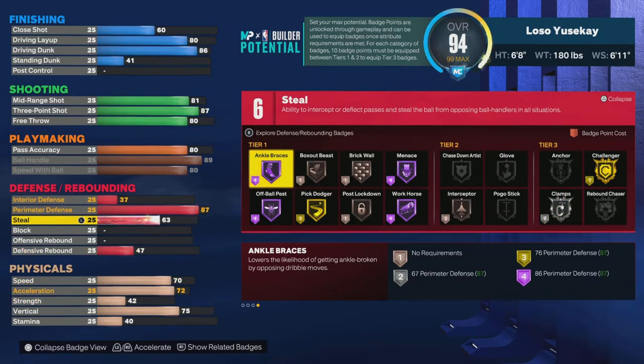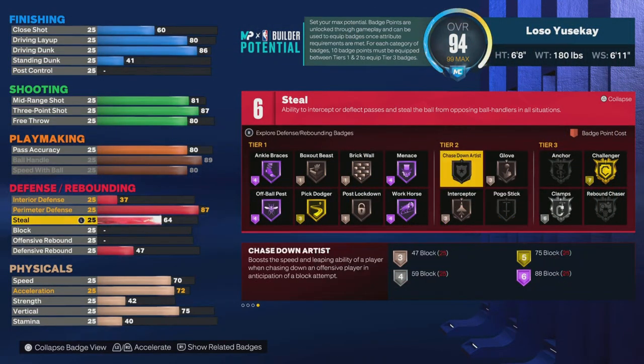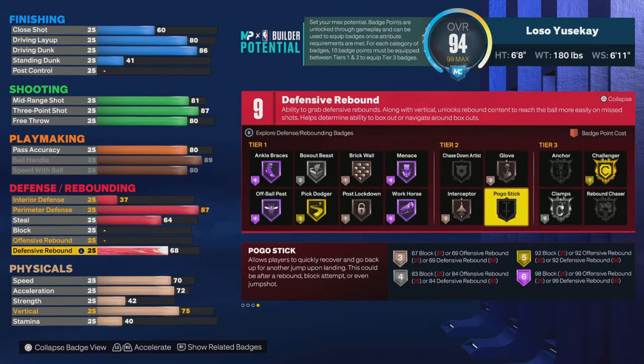For steals, if you just want a bronze glove, all you gotta do is 64 — that's it. Check your badges before you move your points and make sure your points are not being taxed. A lot of people just leave points and randomly go for what they want.